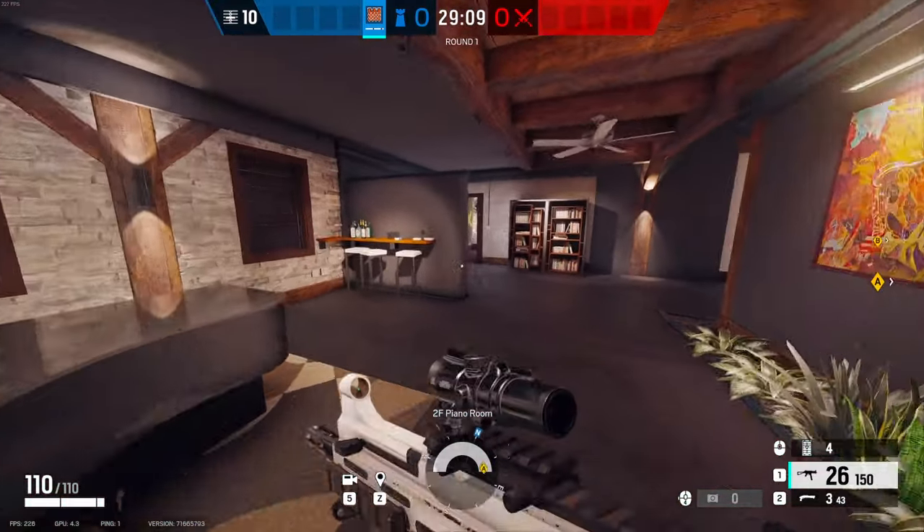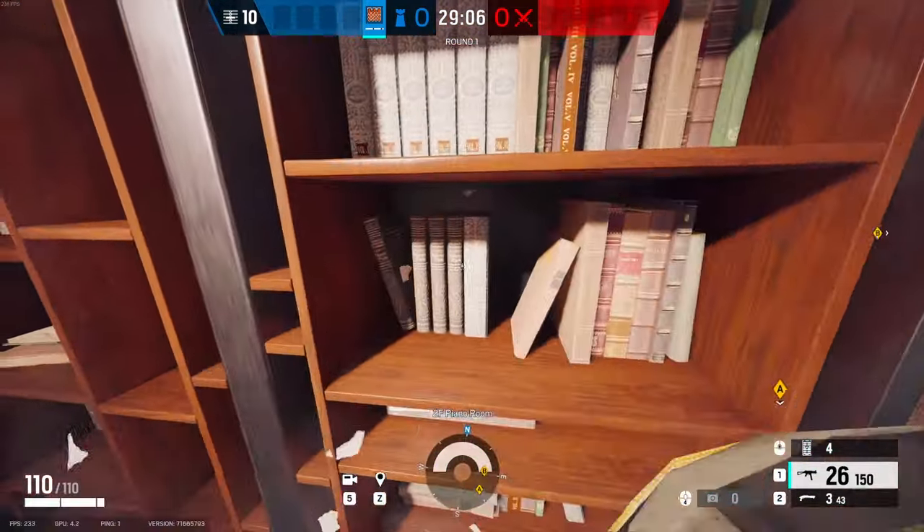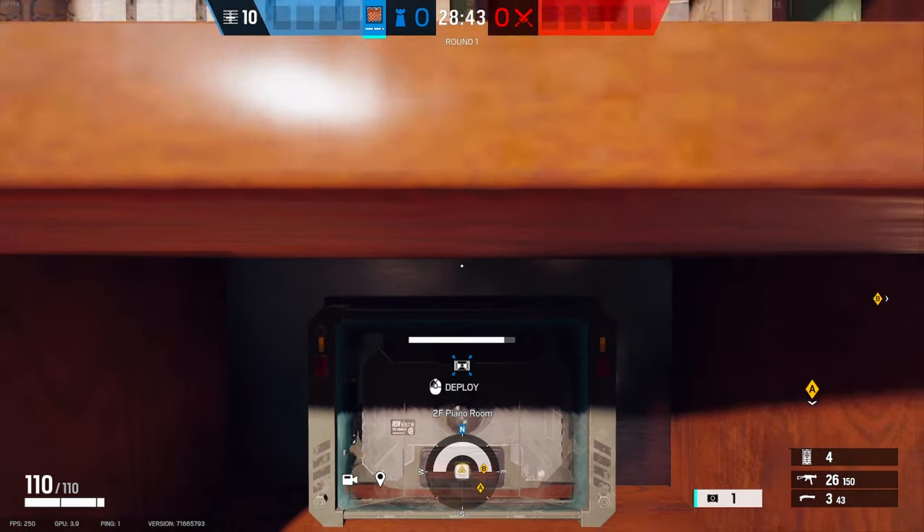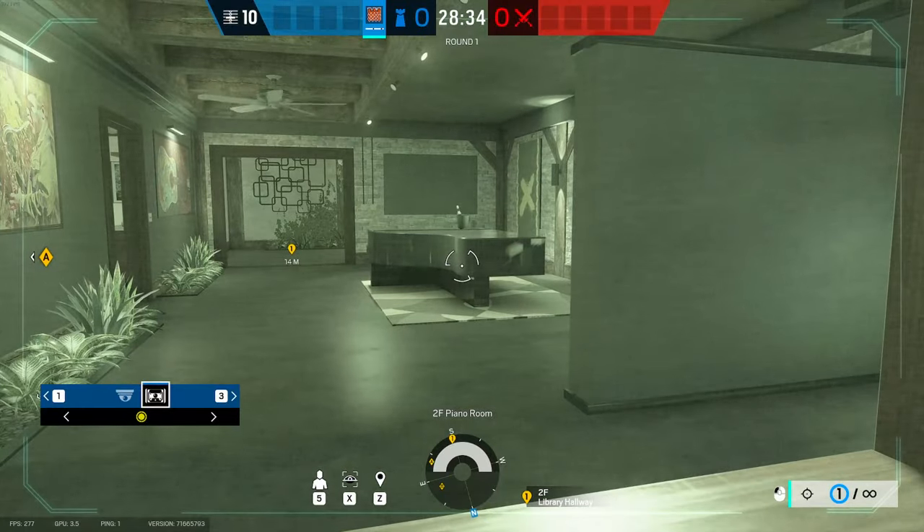For the second one we're going to head over here to this bookshelf and we're going to punch these out. Once we do that we're going to get our bulletproof camera and place it right about here. This one's a little more hidden.